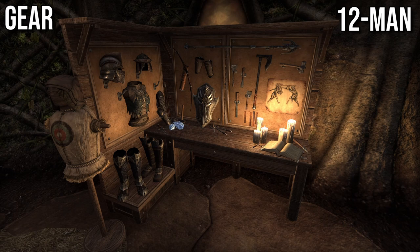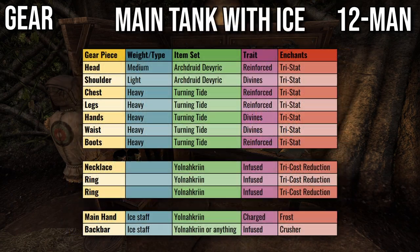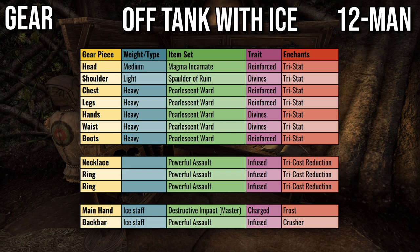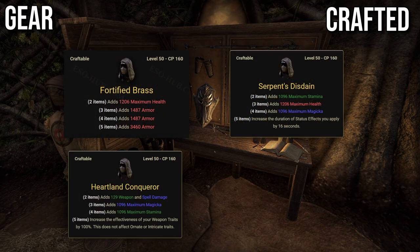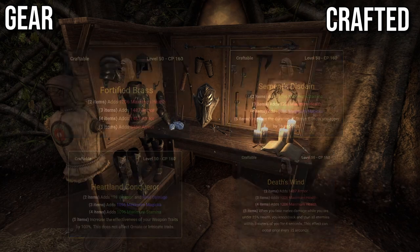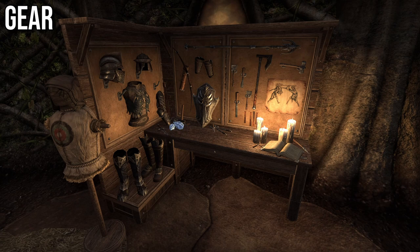In that case, if you had Yolna on backbar, you'll now have to move Yolna to frontbar, since that's where your Destructive Clench will be. Here's an example of main tank setup, main tank setup with ice staves, off tank setup, and off tank setup with ice staves. What to do if you don't have those sets? If you're a complete beginner, use crafted sets such as Fortified Brass, Heartland Conqueror, or Serpent's Disdain. You can use Death's Wind or any set that has a two-piece armor bonus on your weapons.